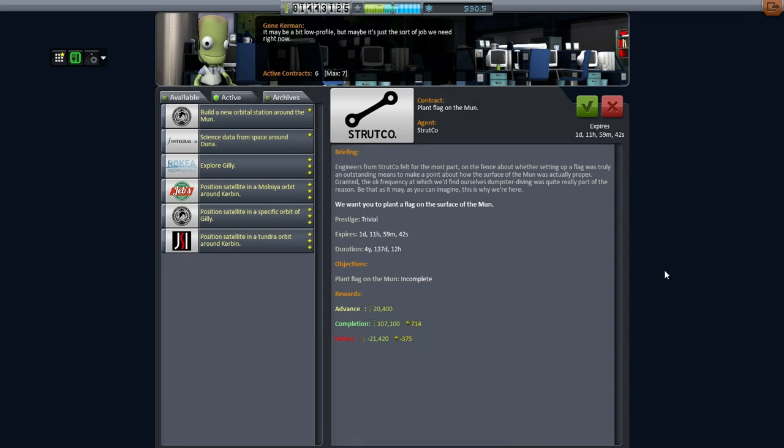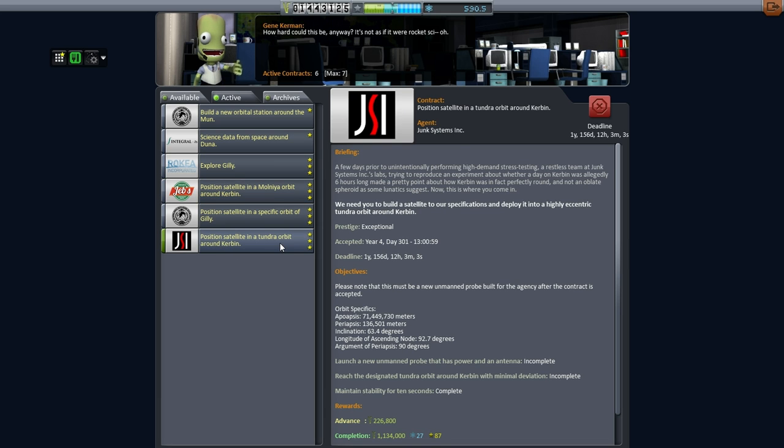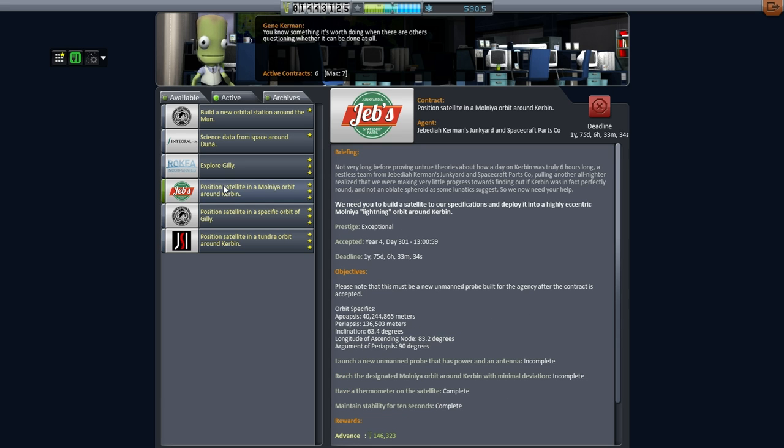Hello everyone, and welcome back to my Realism Overhaul series in Kerbal Space Program 0.90 beta. In this episode, I want to position a satellite in a Molnea orbit around Kerbin slash Earth, and to position a satellite in a Tundra orbit as well. The reason for this is to gather funds — these are very lucrative contracts — and they just have a basic satellite, except this one in the Molnea orbit carries a thermometer.